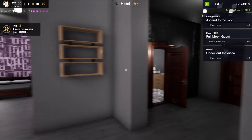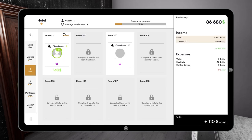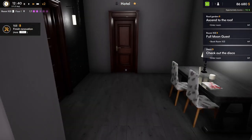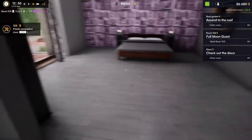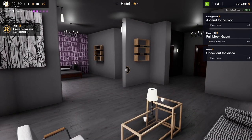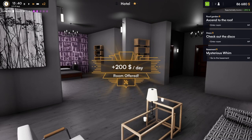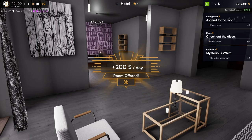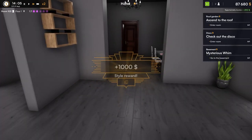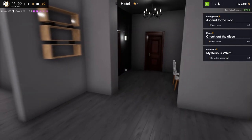We need to go ahead and book the room and we will be complete with this one. Pull up our tablet and booking — room 103. What we need to do is come right over here, stand here, and hold space to finish it out. Now we can actually book the room. This is the before and the after. $200 a day room offered — we'll take that. $200 a day, actually a pretty good price. And $1,000 for the style reward.